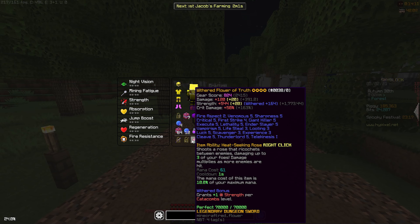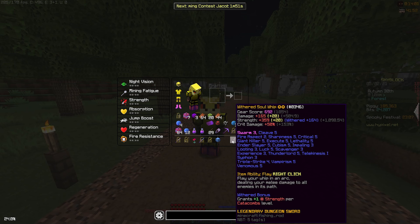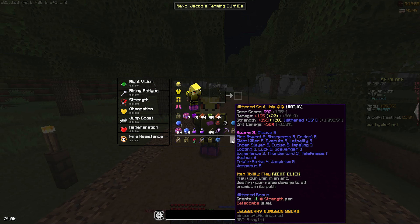The price of Flower of Truth for a clean one is 5.8 mil on the auction house. Soul Whip is more expensive at around 18 mil. On top of that, it requires Fishing level 26. You can wait for Marina as mayor, or do some fishing to get there — it's relatively quick. I got there pretty fast when Technoblade was mayor.